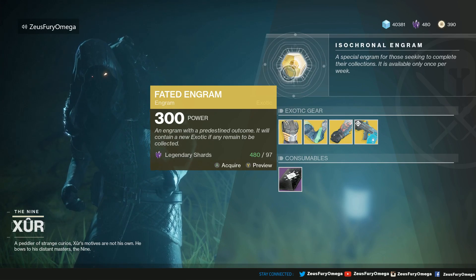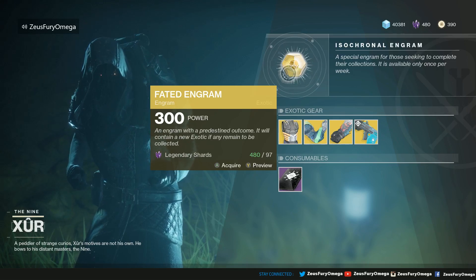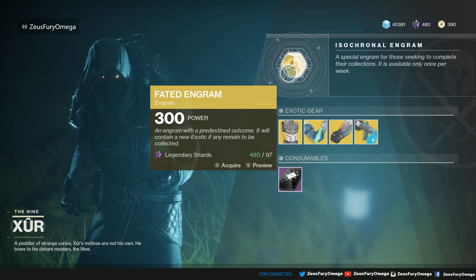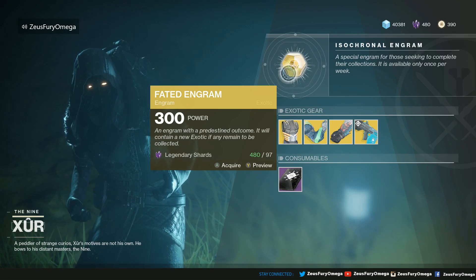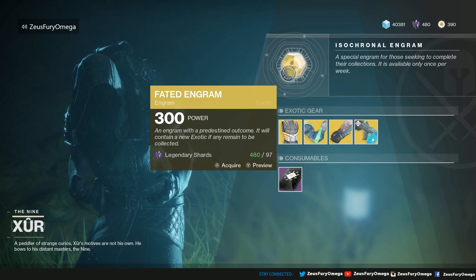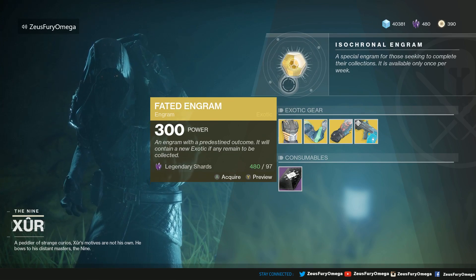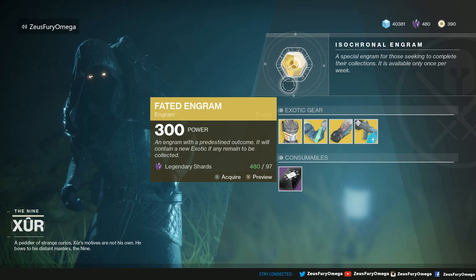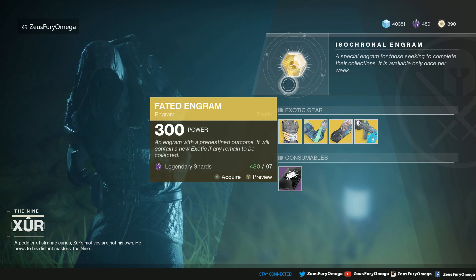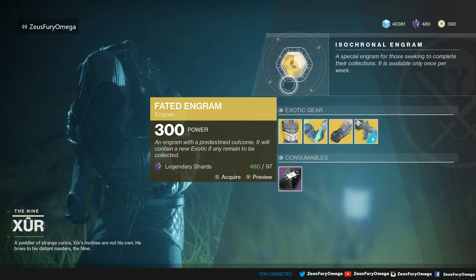Can't wait for the update on February 27th — improving the sandbox, the Go Fast update as people are dubbing it now. It increases the recharge speed for your melees and grenades, and increased running speed. It's going to be a fun one. Also, another event is coming in — I believe February 13th through the 20th — Crimson Days, the Valentine's Day event. That's going to be awesome.